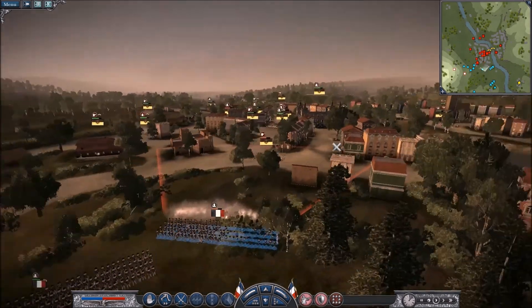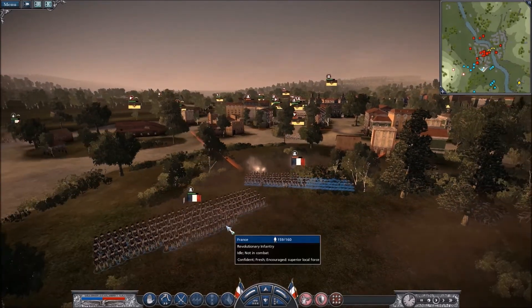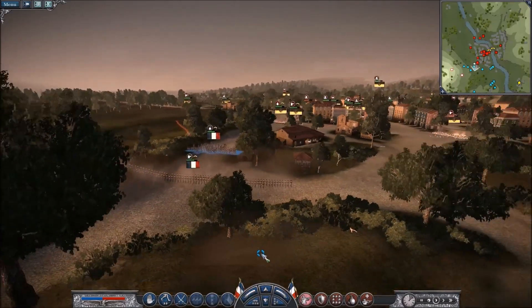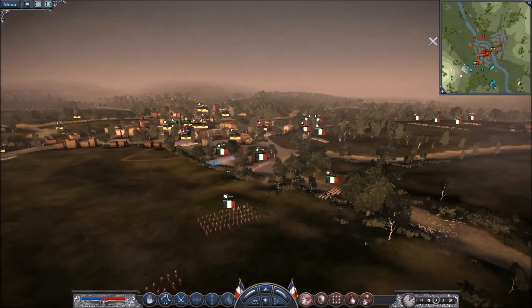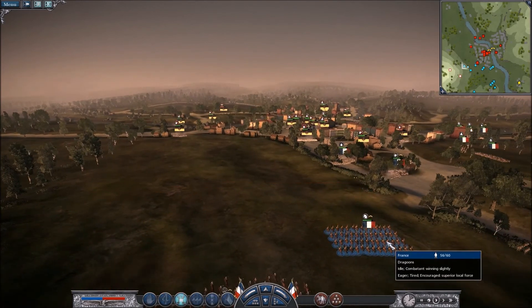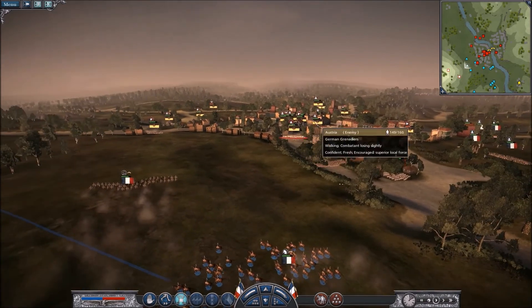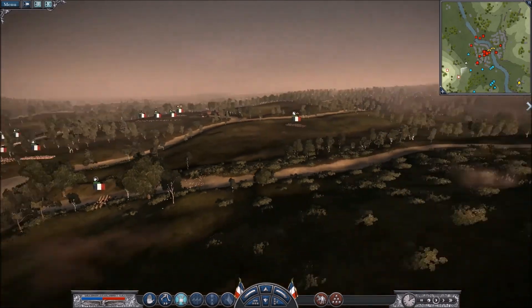So we'll just lay down some fire on these — grenzers. Have we got any grenadiers? Yes, grenadiers are actually really good. Alright let's move these up. Okay so it's probably time to move in some cavalry. Let's attack here. I'll keep these just in case we get flanked from the side, so I've got some backup. I'm not going to push cavalry head on into the middle of the city just yet. That's why I'm keeping one unit back there just in case.